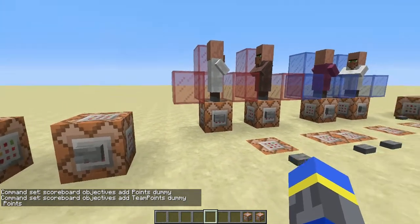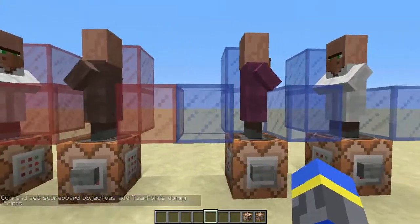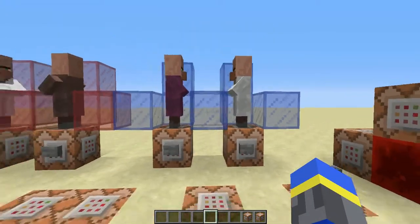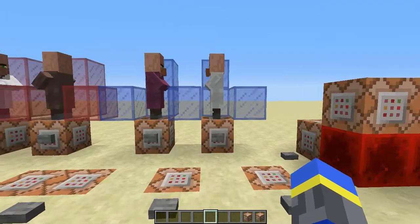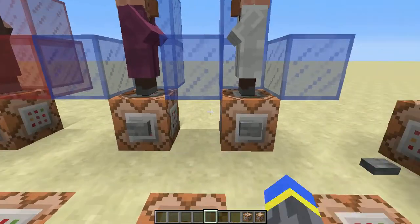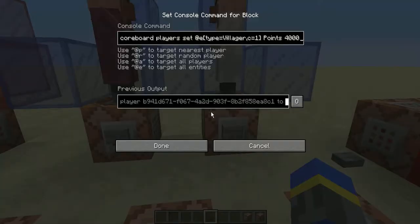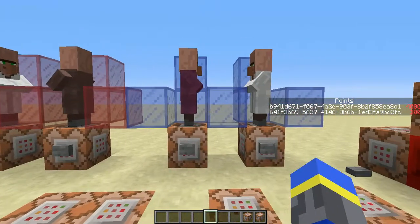Now I have my two objectives and these are my players — I have my red guys and my blue guys. I'm going to start with the blue guys because I haven't added the red team to the system yet — I will do that on camera. So for now I'm going to give this guy 300 points, this guy 4,000 points, and I'm going to display their scores in the sidebar.